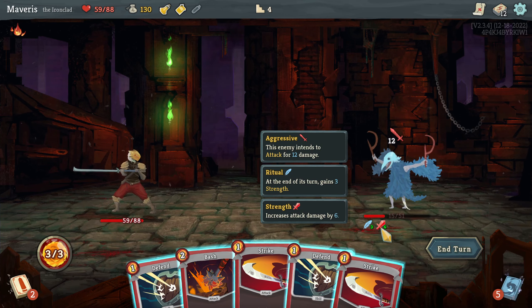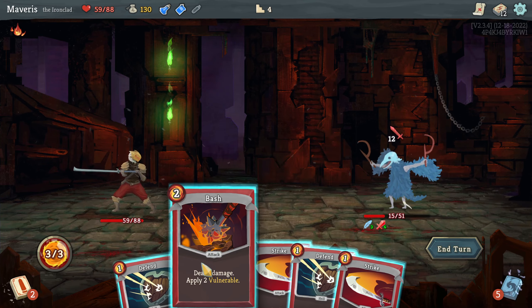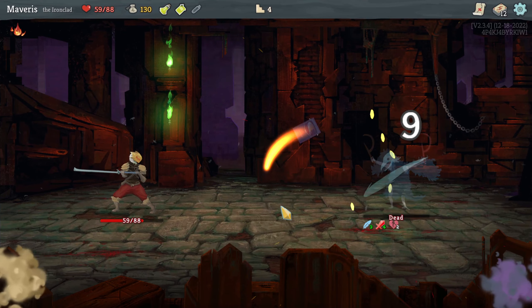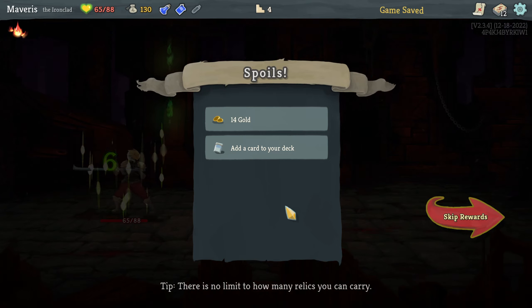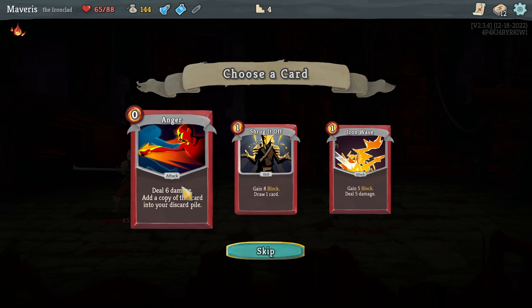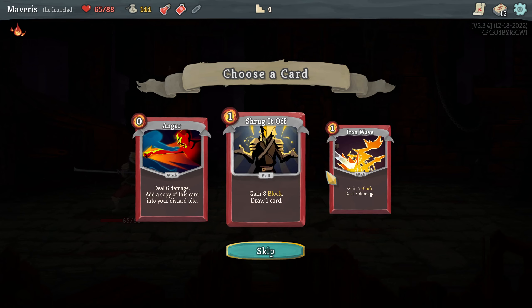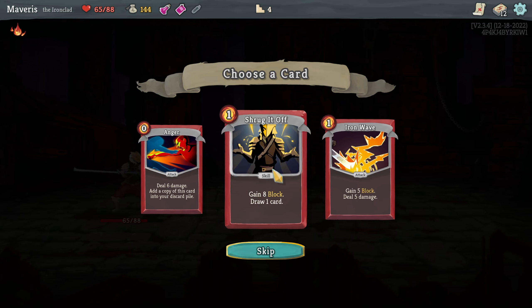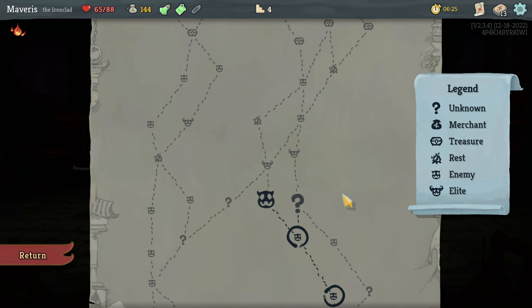So he is escalating his damage. But he's dead. Shrug it off, anger. Anger and iron wave seem like good early game cards. I like shrug it off though — it's very cost efficient. So let's head for the path that has the rest after the elite instead of elite and then more enemy.